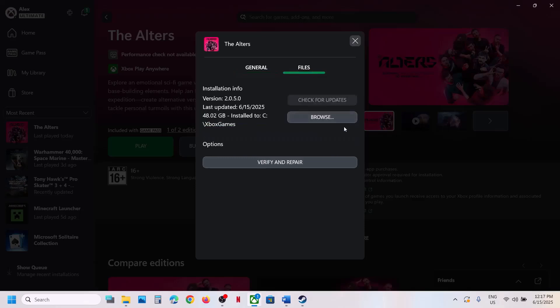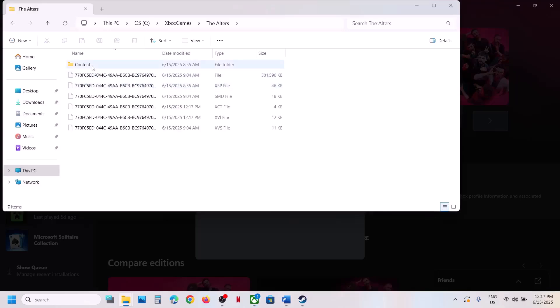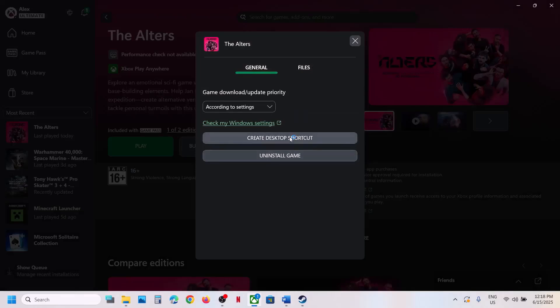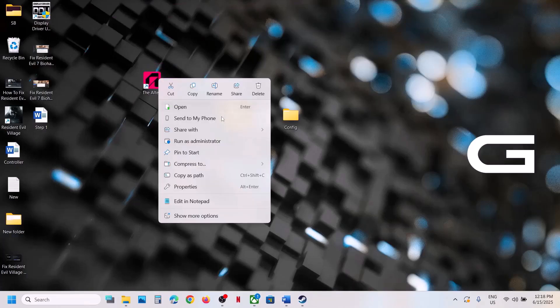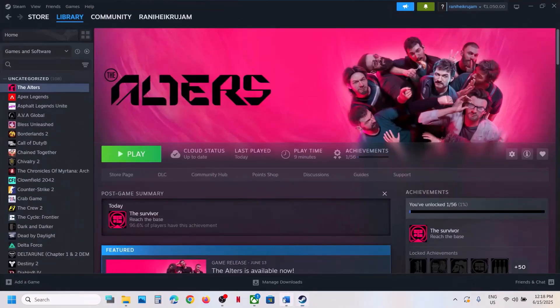For Game Pass users, right-click the game, click Manage, go to Files, click Browse, open the Alters folder, then the Content folder, and you will see the game launcher — double-click it to launch. You can also right-click the launcher, go to the General tab, click Create Desktop Shortcut, then right-click the shortcut and click Run as Administrator.